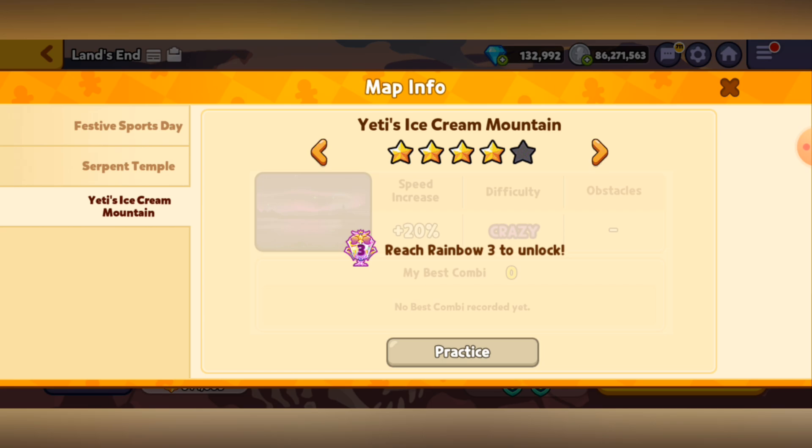Now, if you want to go even harder, there's the one you can unlock for Rainbow 3, which is four-star, in which not only does the game still keep its Crazy Mode, but the game speed increases by 20%, so now you need to be even faster. Basically it's a whole one-fifth faster, which is terrifying.